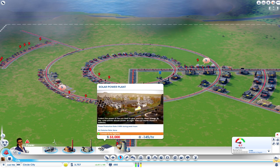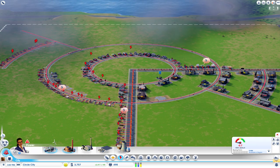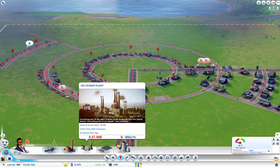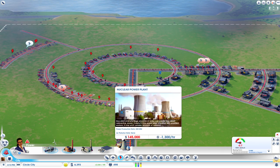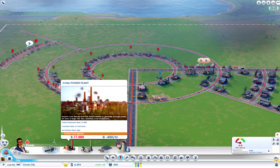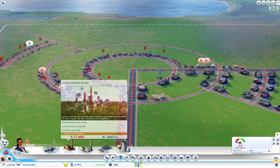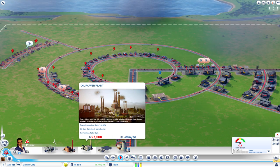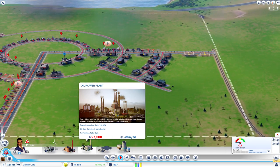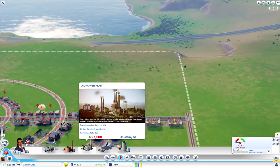I do need something in the meantime, so I'll probably do something that's not so clean but provides a lot of power. Oil looks pretty good, especially when you look at how much power is needed — I'm running a 0.8 deficit. I want to make sure I have plenty of room and not worry about power for a while. I'll drop my oil power plant down here somewhere, maybe up here on the main road.